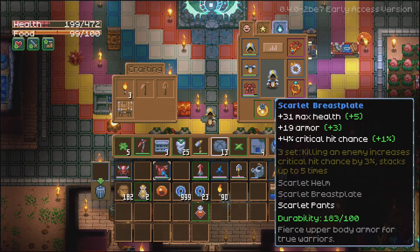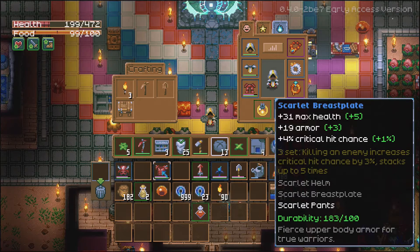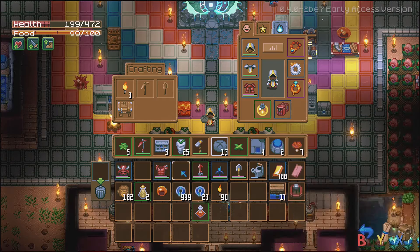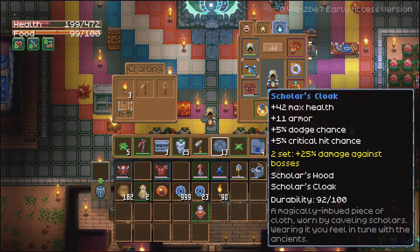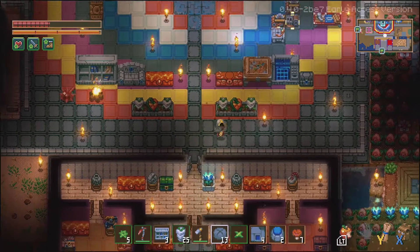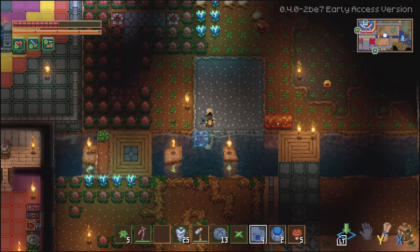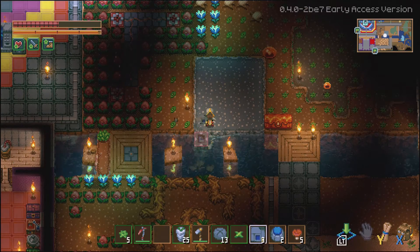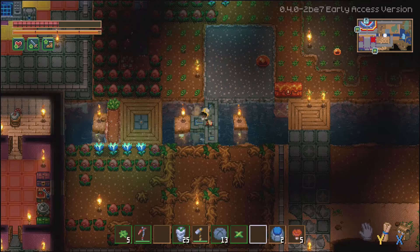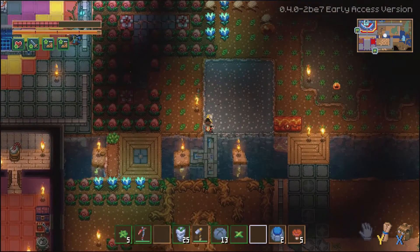Compared to scarlet gear it's pretty similar — in fact it's got better health, maybe not as good armor, but the critical chance is just as good. It comes with a two-piece set bonus giving 25 damage against bosses. They look pretty cool. The city floor can be used over water — it's basically an extra bridge, or a way to make water into land more easily. It's going to be a good way to craft your own island somewhere.